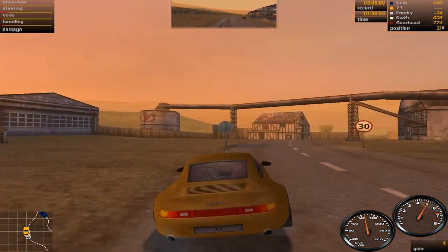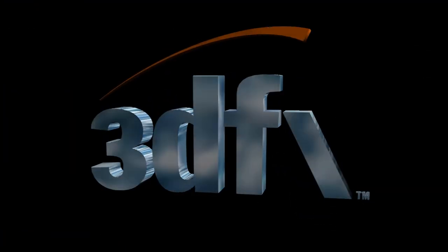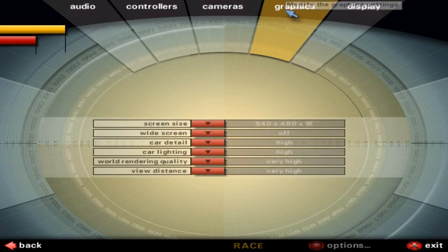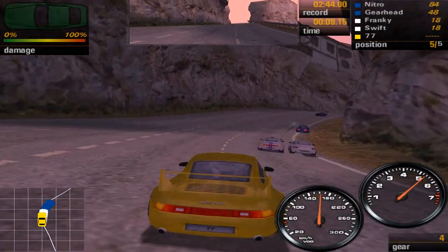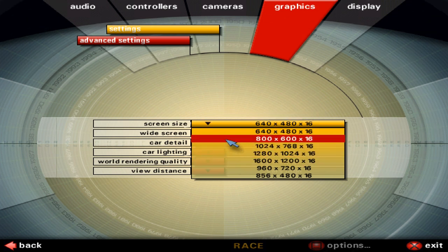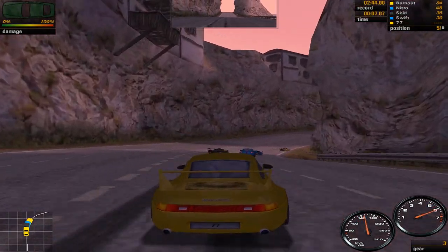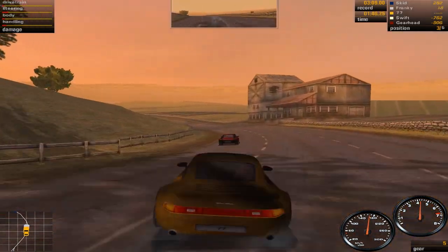Alright, if everything went well, the game should work now — double-click on your shortcut and it should launch. Once you're in, make yourself a profile, hop into the options menu, and click on Graphics. The reason we're here is that if you go and start a race, you'll notice the heads-up display is massive. To fix this, click on the Screen Size option and select something higher than 640x480. For example, I picked 1024x768 and you can immediately see the difference. Feel free to play around with this option until you find a size that suits you, and there we go — we're done.